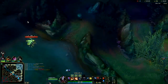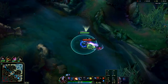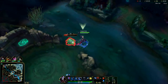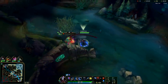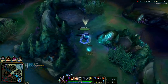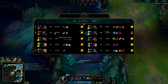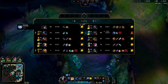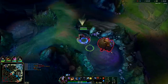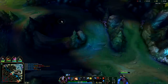I'm mostly on Blue Kayn at this point. You don't really want to go Blue Kayn if you go Conqueror — if you're going Conqueror on Kayn, you're looking to go Red Kayn. If you go Blue Kayn, you want Dark Harvest or Electrocute. Red Kayn can play with Electrocute as well, but Conqueror is the highest win rate keystone on Kayn because Red Kayn is by far the stronger — and safer — Kayn.